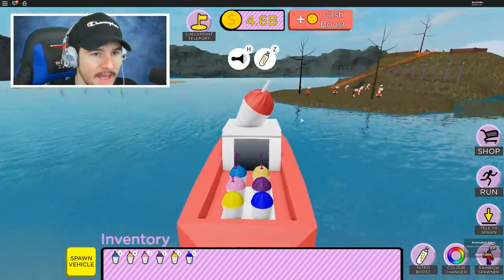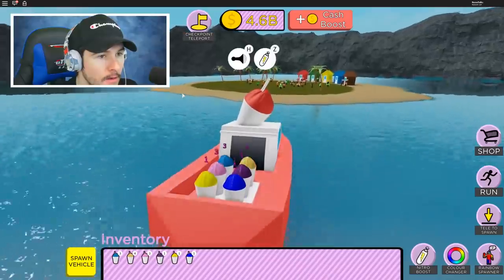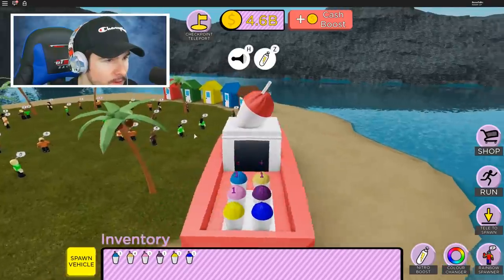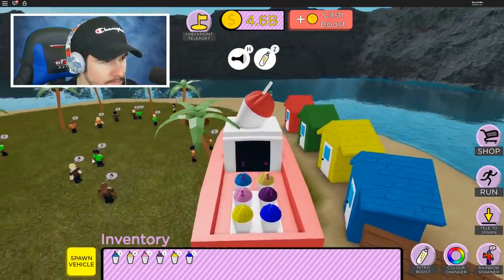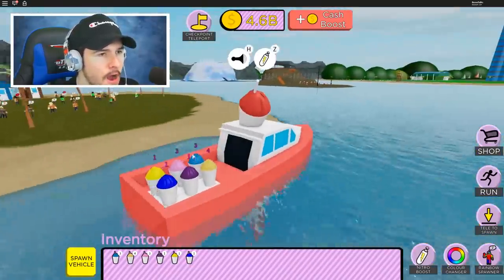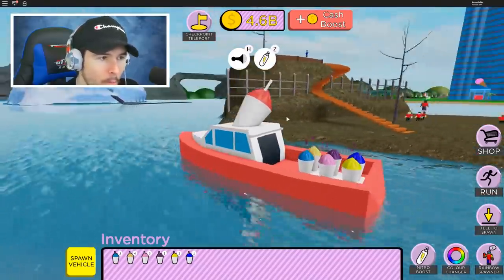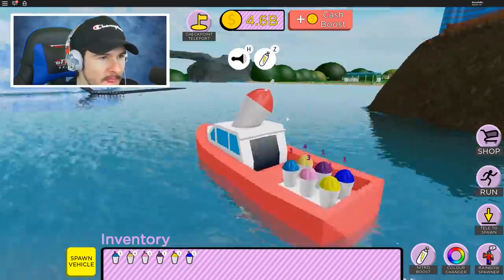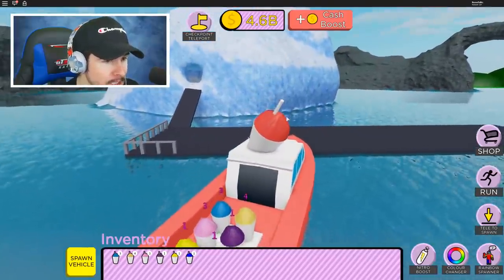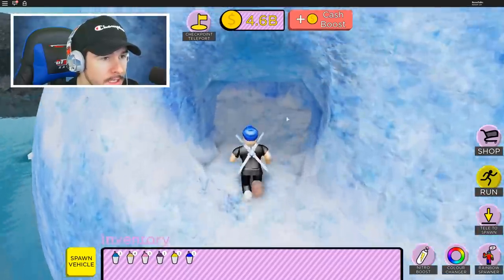Now we can go to these islands and these people want slushies. You want a slushie? Wait — I don't have red slushies. I don't even have the right slushies for these people. I don't have green or anything. I'm running over all these people — I'm sorry for crashing into you. Why don't these people like the slushies I got them? Maybe up there they do. What the heck is this — is this some sort of ice place I can go into? Is this like a secret ice cave?